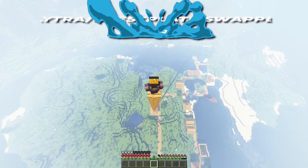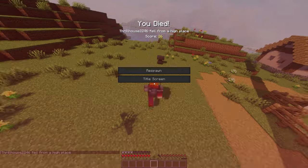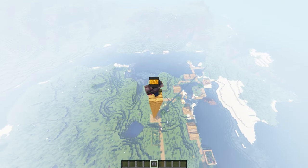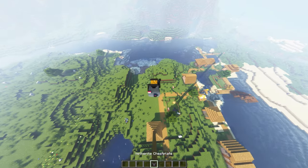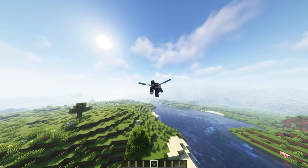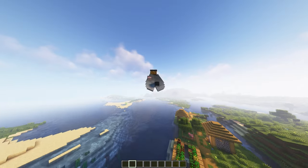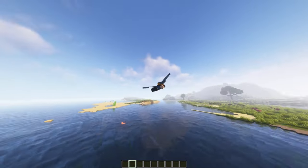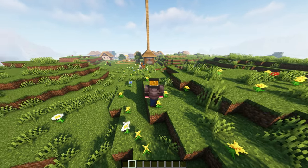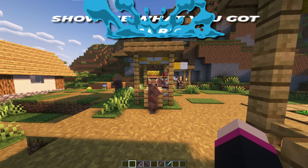Do you hate it when you just got your elytra and when you go to fly, you forget you have a chest plate on and fall to your death? Now when you jump off, you can swap between your chest plate and elytra with only a simple hotkey. This is a super handy mod for anyone who uses an elytra all the time. Just make sure you set it to a hotkey you can remember easily, or you might fall to your death and lose all your stuff.